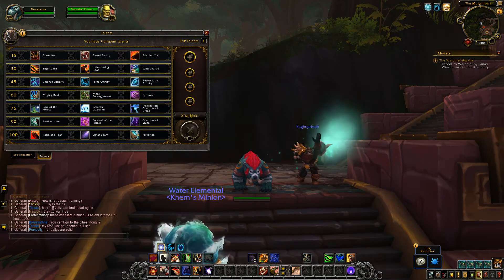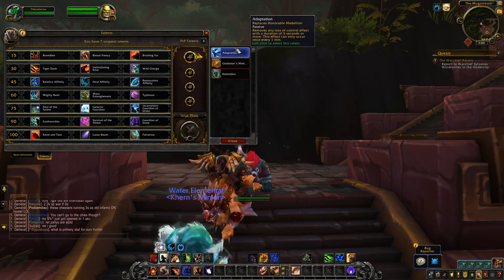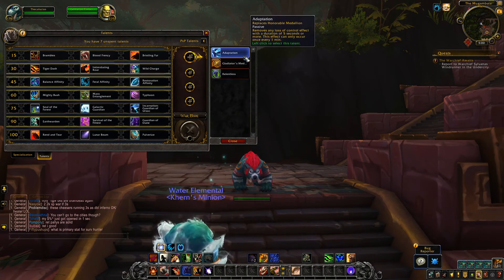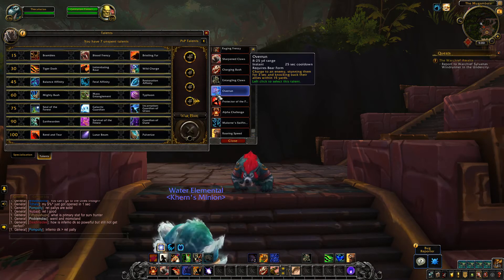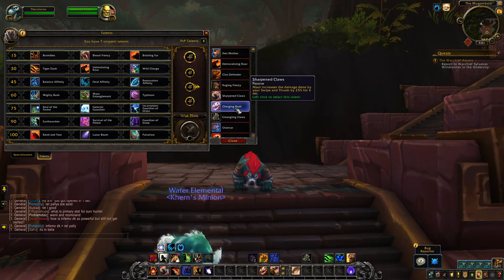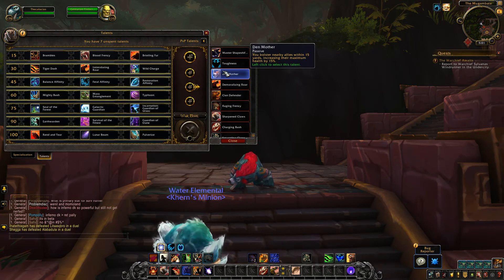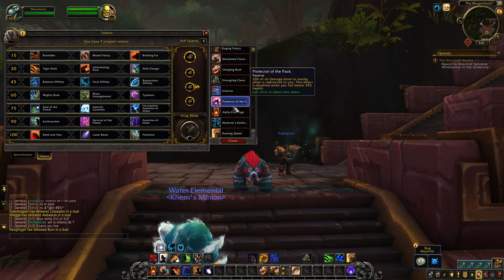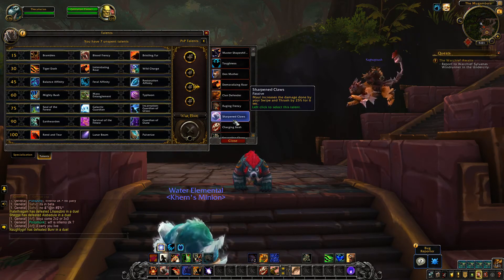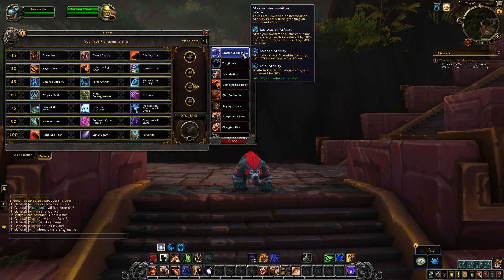Now let's take a look at the PvP talents. In BFA, you have 4 bubbles. The first bubble is the same for all classes and specs — Adaptation, Gladiator's Medallion, and Relentless — you pick one of these three, unchanged. The next three bubbles are a giant pool of your existing PvP talents, no longer on a tier system. You can pick any three from the pool, meaning talents that were on the same tier on live can all be picked together in BFA. A few have been pruned, but for the most part these are not changed — only two have small changes.